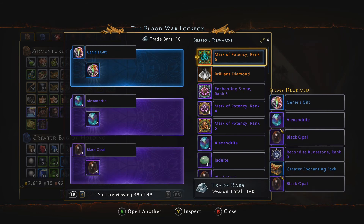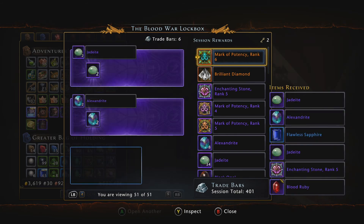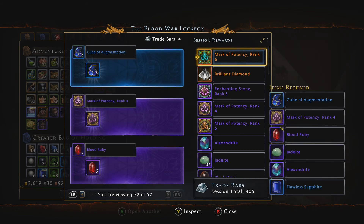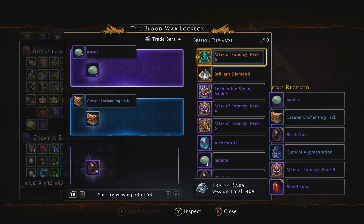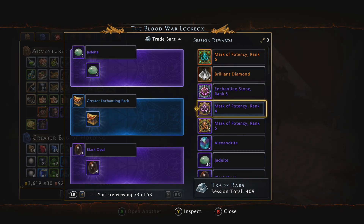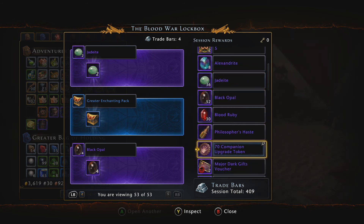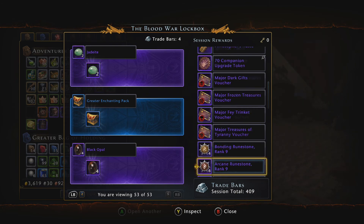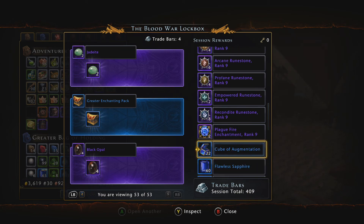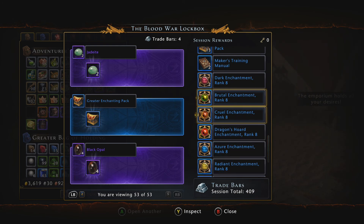Some more refinement, some more genie gifts — I'm more excited about genie gifts than anything else right now because that's going to progress my fighter quicker, getting those boons. More refinement. I've probably got a million and a half refinement sitting on each of the three characters that I semi-play.